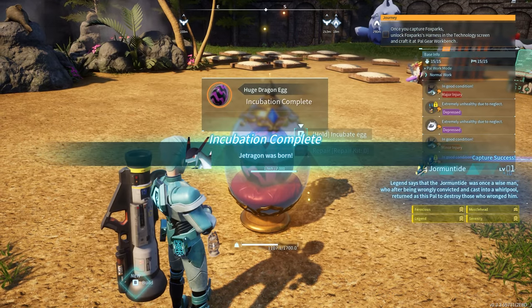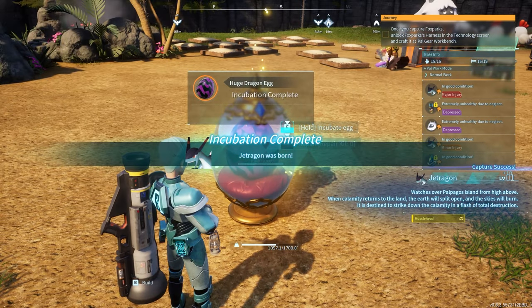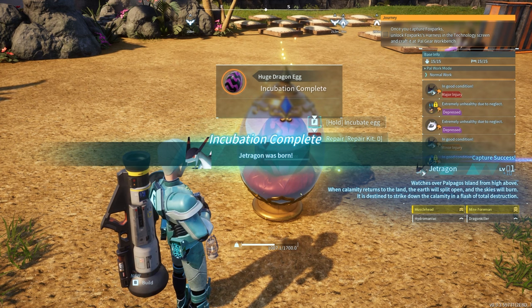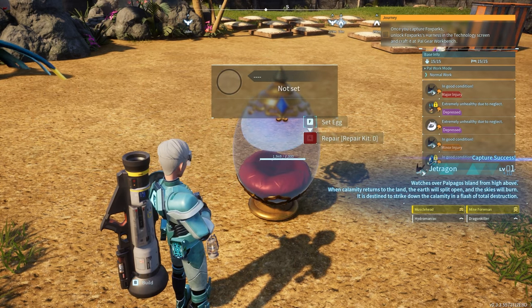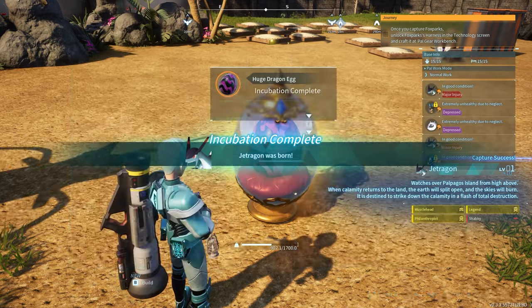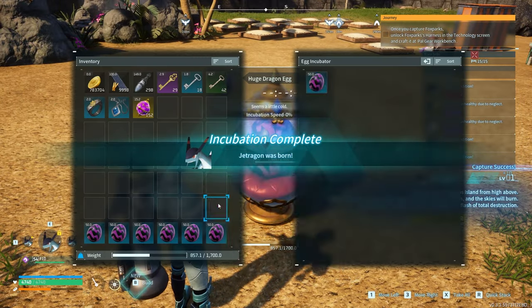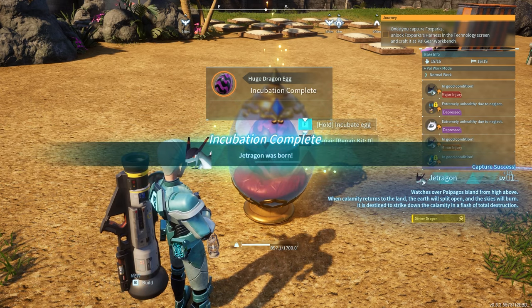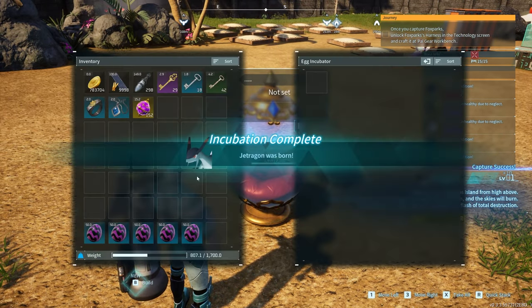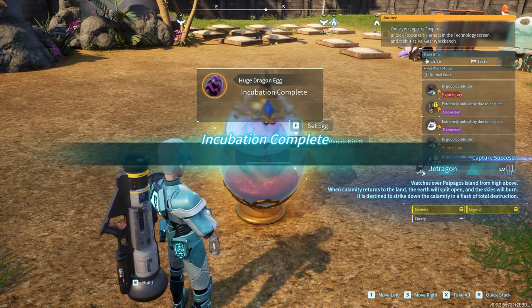There is one Jormantide that's pretty good. We're rolling - slowly but surely, we're rolling. Back to some Jetragons here. I need a lot of Jetragons. I didn't realize how many bad ones I had - I guess I didn't realize my lack of good Jetragons. But surprisingly, same deal with Anubises.